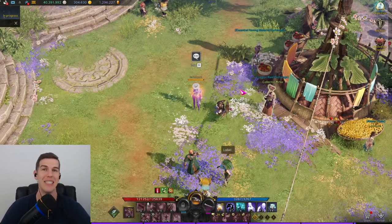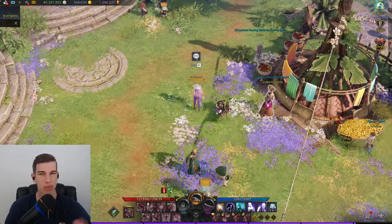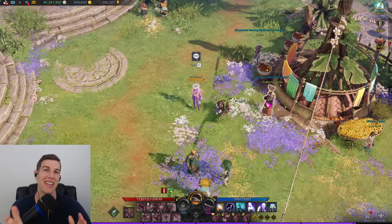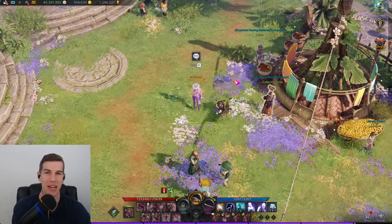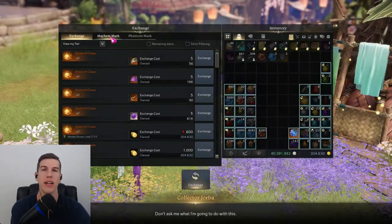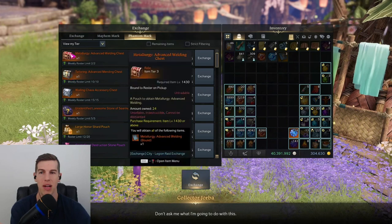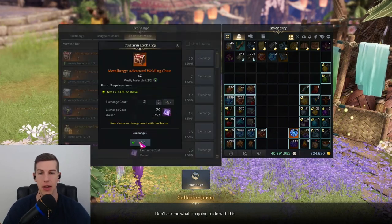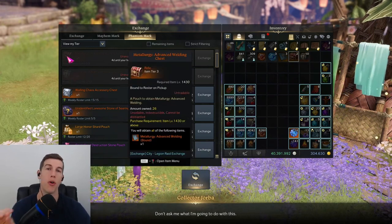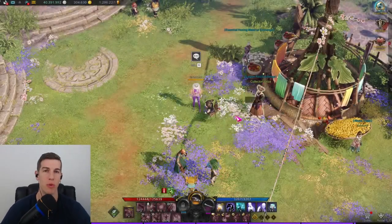An easy way to start saving up honing books for the road to 1490 — because lots of times the luck just doesn't go your way and the event won't give you enough books. Come over here to the Legion Raid Exchange vendor and start buying these chests. You get 10 armor honing books and two weapon honing books per week at this vendor, so make sure and be buying those and stocking up on them for the next four weeks.